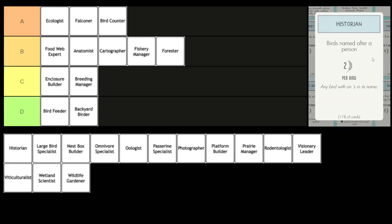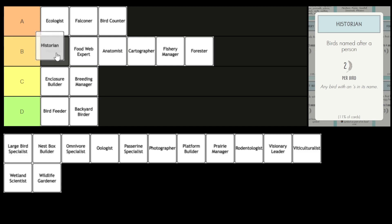Next, we have Historian. You score two points for every bird that was named after a person. Again, this kind of looks like an A tier card, but Historian is another bonus card that is not in online games, so I don't actually play this a lot. I think it's one where for me it only comes up if I'm playing Automa or local games. For me, it's alongside Food Web Expert, probably slightly above, in B tier.